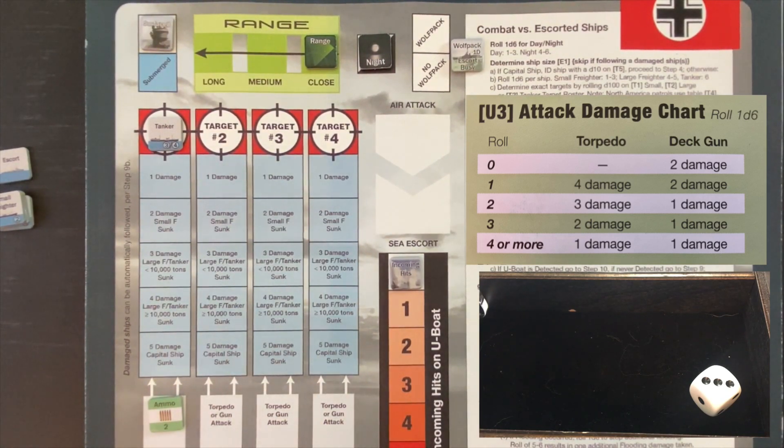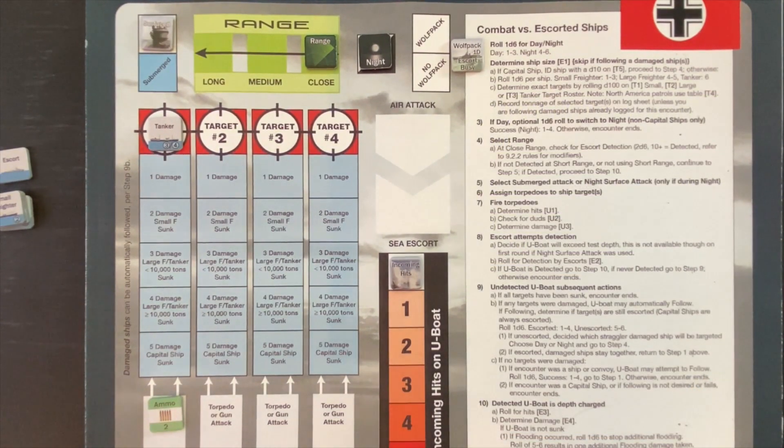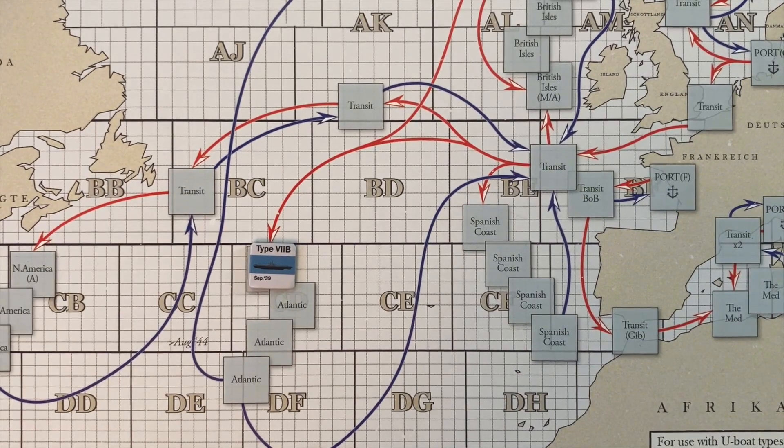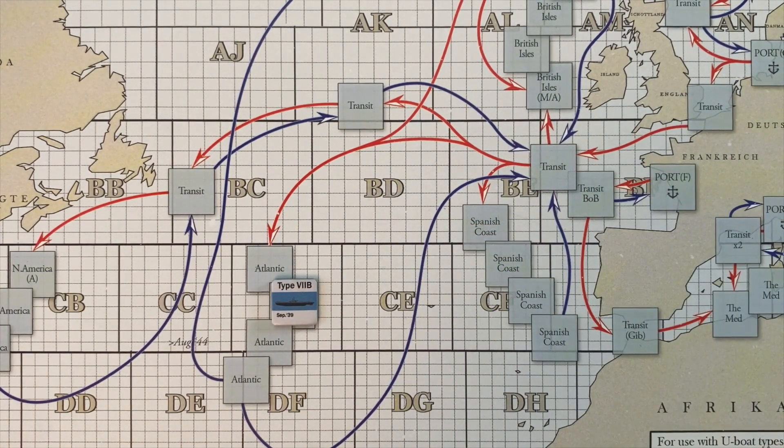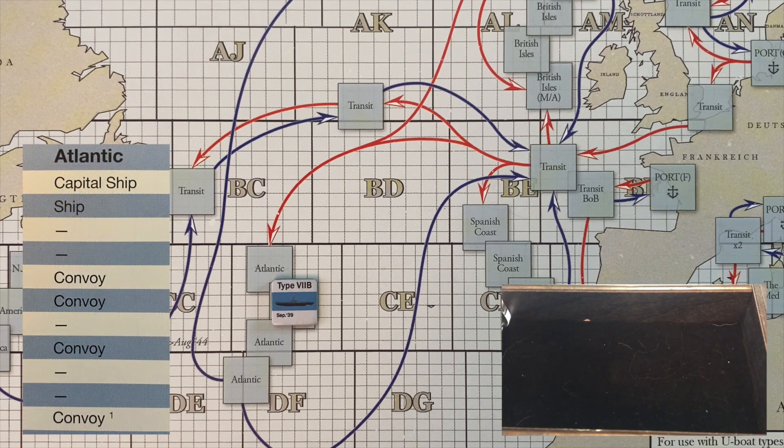The first patrol box ends. This has been our most successful patrol in terms of tonnage so far, and we still have three patrol boxes left. However, a key factor: we only have four electric torpedoes remaining in the forward tubes. Electric torpedoes have a dud rate of one to two and need a six or less to hit at medium range — less effective than steam torpedoes. That may limit our action for the rest of the patrol.